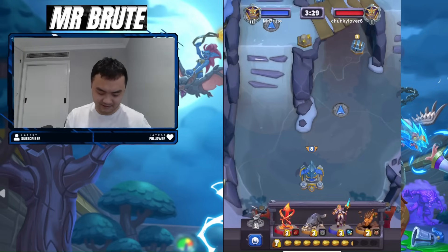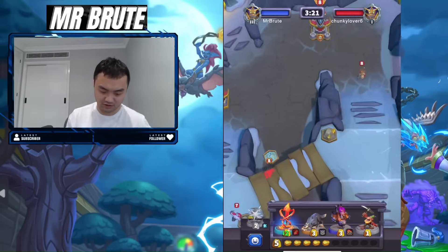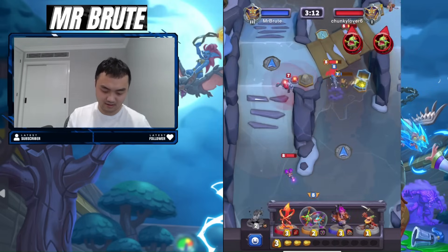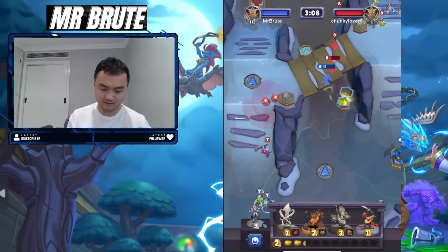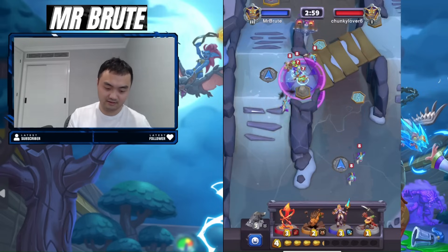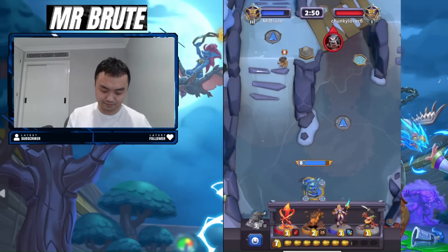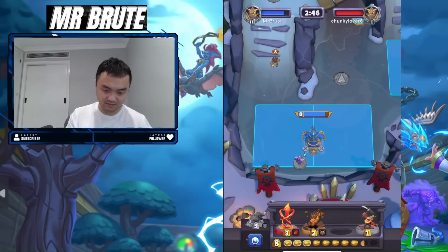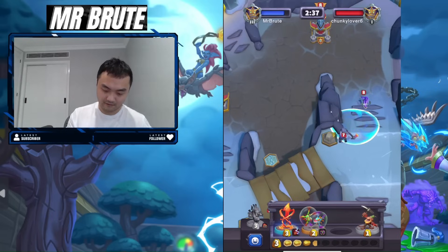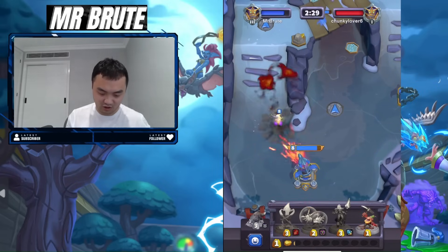We're going to play a game against this Merkai player. I'm going to slow roll a Jaina at the back. I'm going to get my wolf down to contest the chest. He's got chain lightning as well. If my Jaina is on the field, my chain lightning will kill him. But if my Jaina is off the field, it won't kill him.